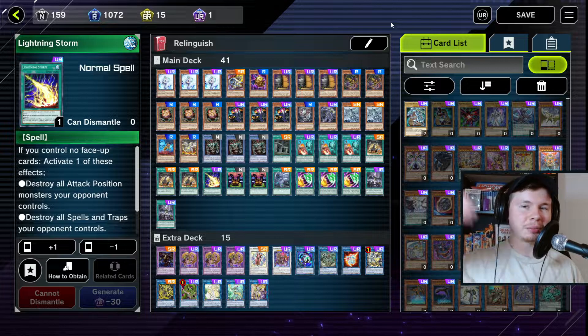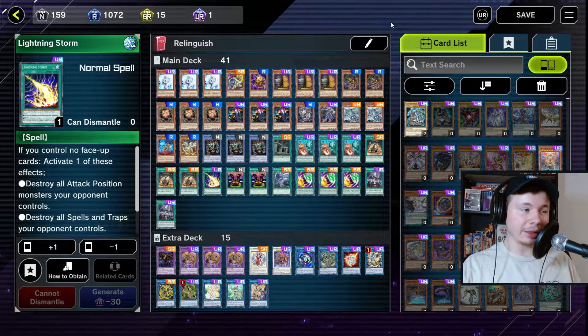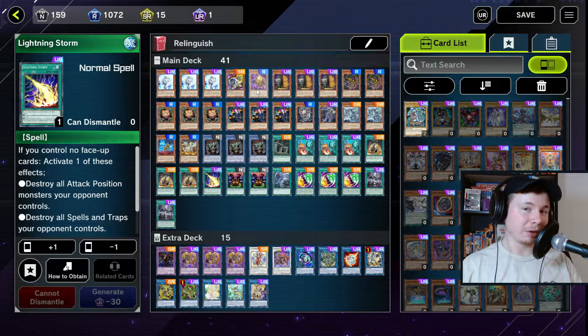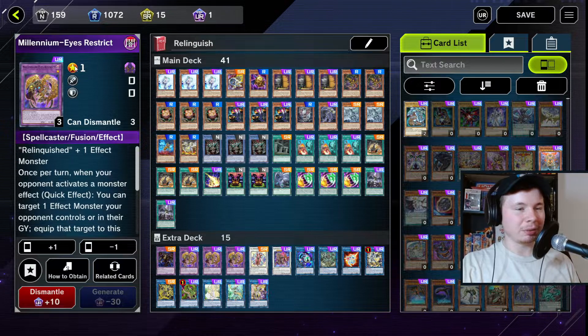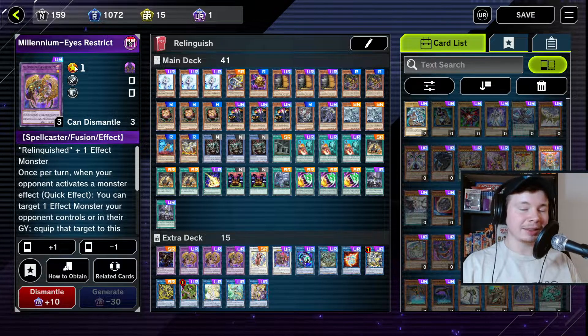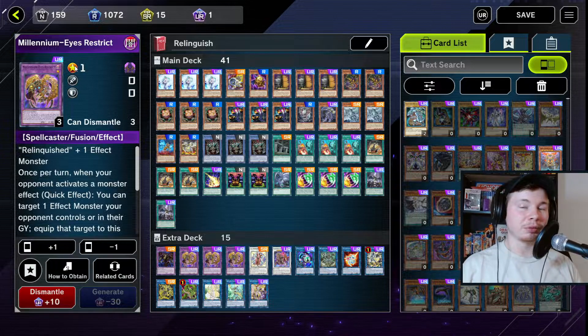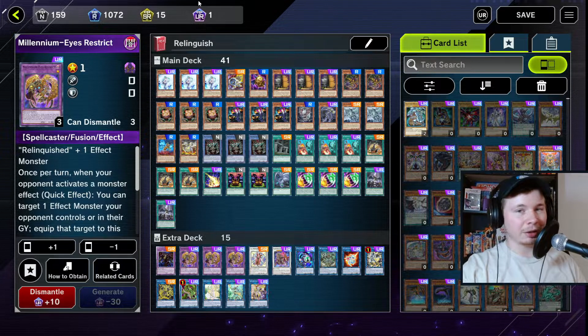Obviously it's not like a top-tier competitive meta, but I am climbing Plat 1 with it, so it can win matches in Plat 1. It's just not as good as Dinos or anything like that. But if you're looking for something that's DM era, the Pegasus deck is really good — probably one of the better DM era type decks. And this deck has a really good matchup against Eldlitch in particular, so if you're really sick of Eldlitch, this might be the deck for you.